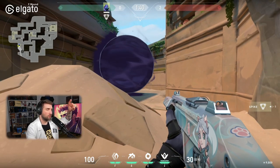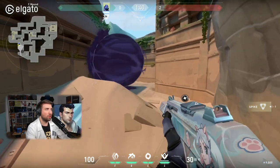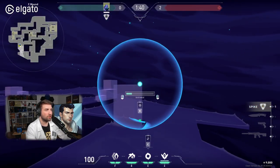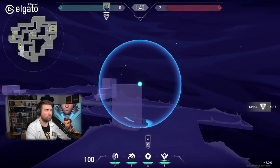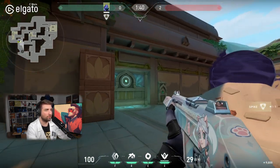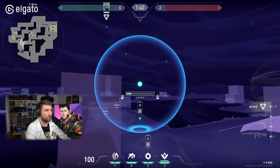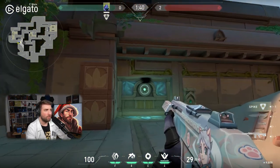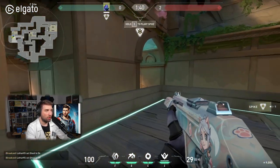With this one-way you're essentially able to counter any pushes — apart from satchels, dashes, and Neon, who are faster. A normal on-foot agent won't be able to counter this one-way without utility, which lets you aggressively control C-lobby with just one smoke. For ranked play, I feel like this is going to be a default play for any Omen playing C-side. If you lose control, there's a revolving door here, and you can still use a one-way on it to stop a potential push from the B-link.